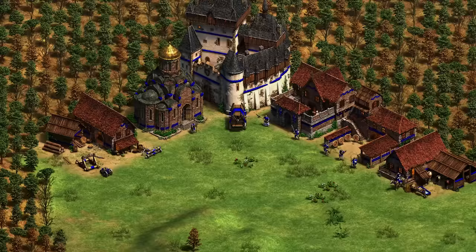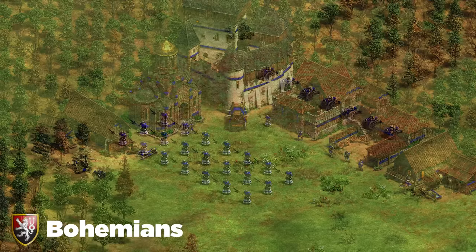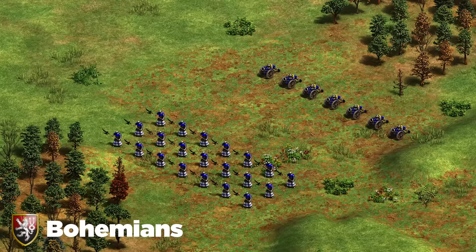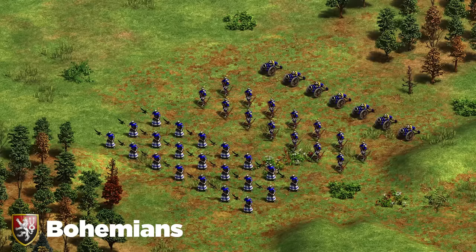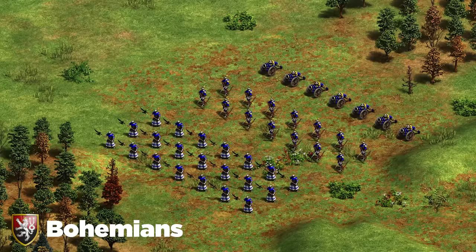Moving on to the Bohemians. Bohemians have a very simple death ball composition: Halberdier plus Houfnice — their upgraded Bombard Cannon — as the main composition. Just to support that and give consistent DPS, go with some Arbalest behind it all. You have the option to go for monks that only cost food, but honestly arbalest, halberdier, and Houfnice is the stronger pick.